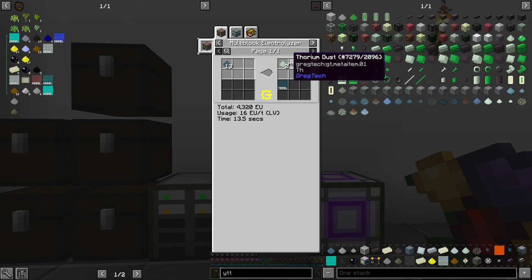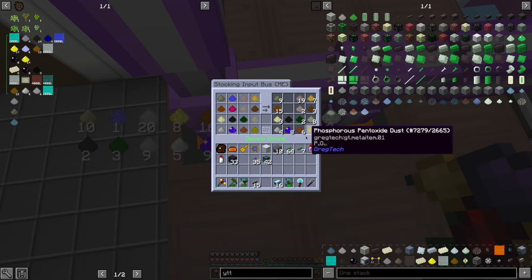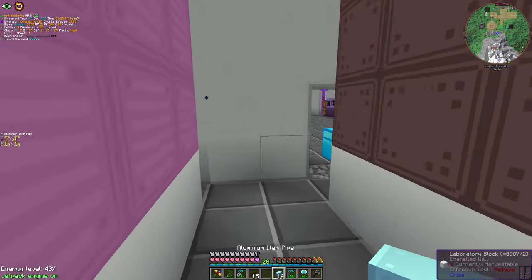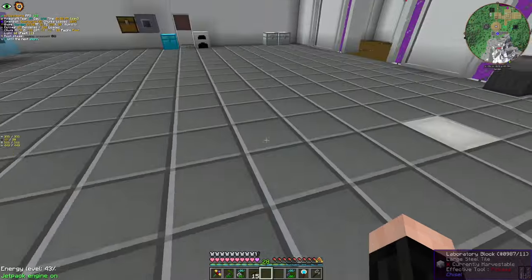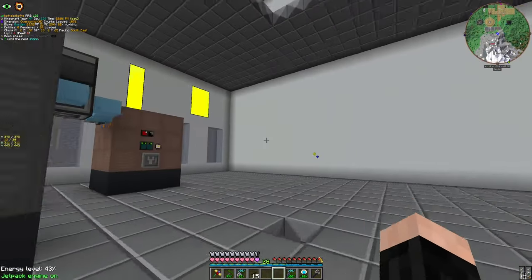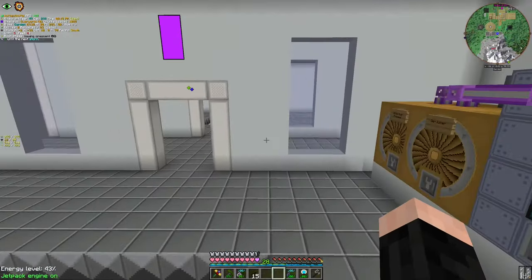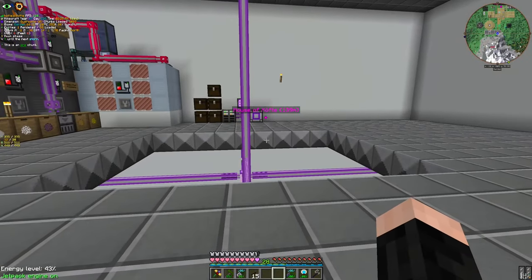That entire process is something, and we're finally getting our rare earth process done. Yttrium — yep, we're finally getting yttrium. You should give us more yttrium. I need to add more stocking input buses to you, but that would be something I'll do between episodes because I am tired and this episode has to end. It was a long project, but we finally have every process we need at our fingertips — so far a bit bottlenecked, but it is going.